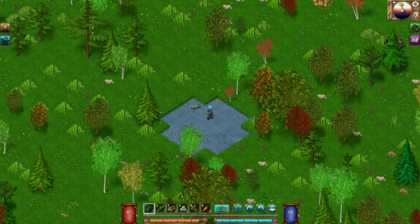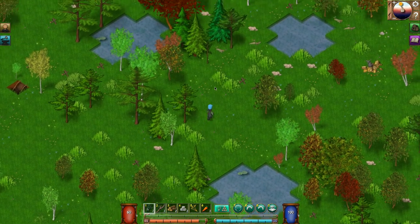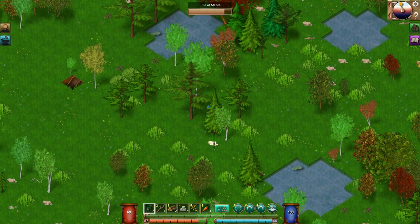What about water — what do we do about water? Is this water? I can walk on it — that doesn't make sense. Okay, I got some stones so hopefully we'll be able to make something out of that. Let's grab these stones.